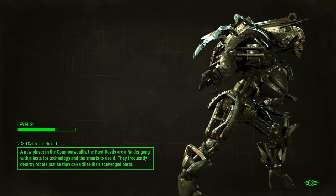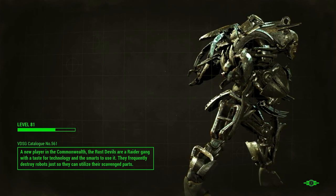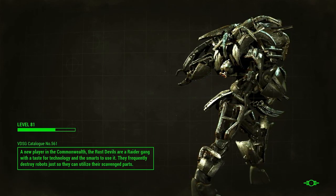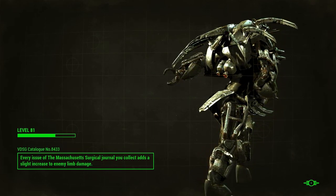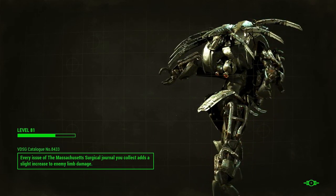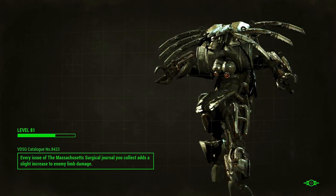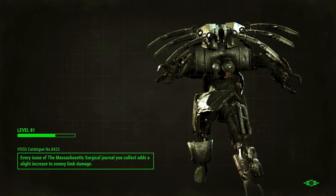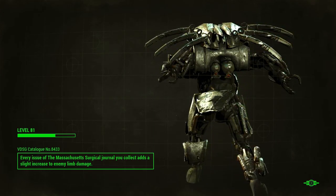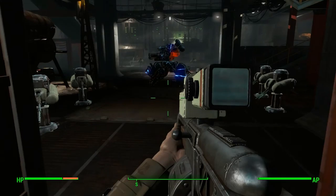I'll dump stuff off. Maybe do a robot mission and then go back and see if we can do a Mercer Safehouse thing for us. That would be good. I really, really, really want to get the whole ballistic fiber deal going.